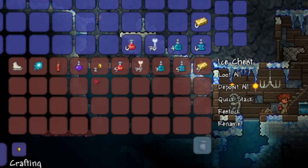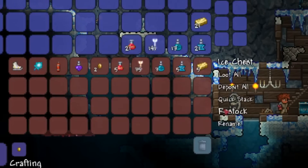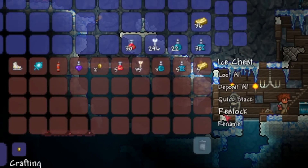Basically the game gets confused when you restock and it doesn't think you've taken out the items if you were in multiplayer. So what you could do is just click restock, then leave the chest, go back, click restock again, and keep doing this as many times as you wanted to get a huge collection of items.